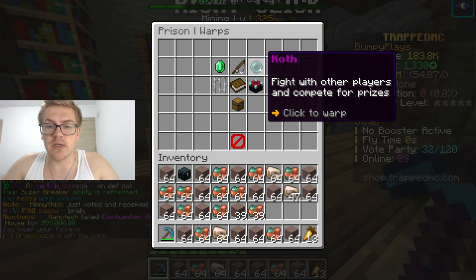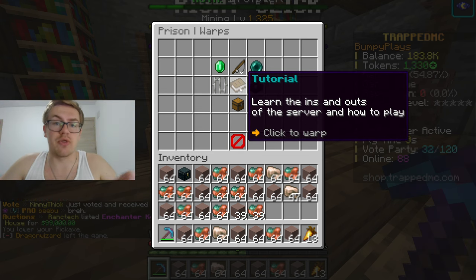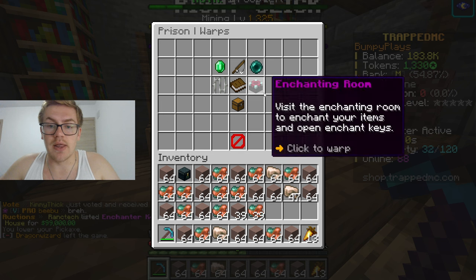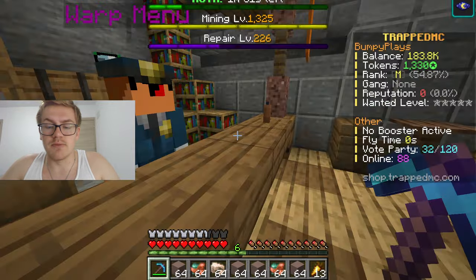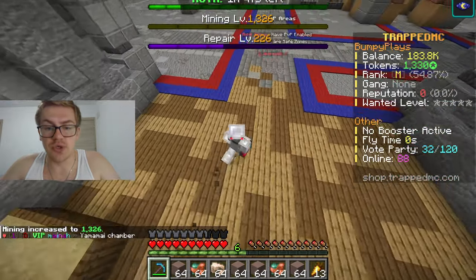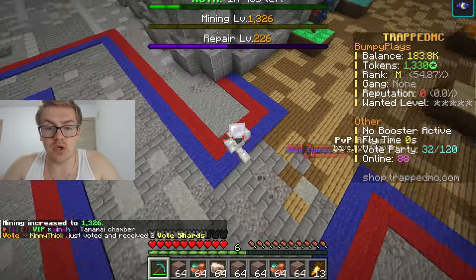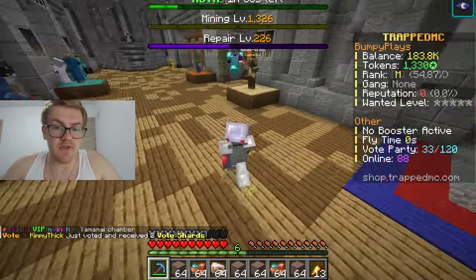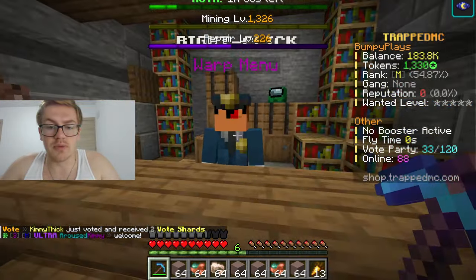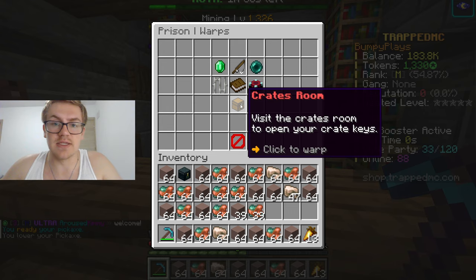You have the Maul, Fishing, King of the Hill, Cell Block, Tutorial — you can also access the tutorial through here. Enchanting room and then Crates room. Another thing to keep in mind: when you're inside the blue wool, you're going to be in a safe zone. If you go inside the red area, right here, you're in risk of PvP. So just be very careful, especially when you go to the Warps and you go to the Crates room — just be very careful when you open keys. You have been warned.